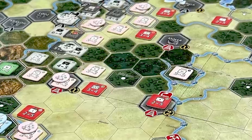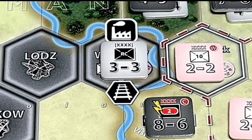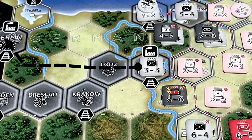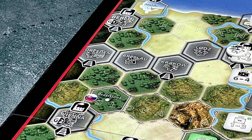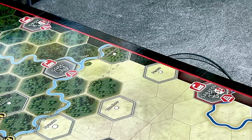In the initial supply check, the phasing player checks the supply status of his units, production centers, and rail yards. A unit, production center, or rail yard is in supply if it can trace a line of friendly control hexes to its supply source, either directly or through a supply link. Axis supply sources are any Axis minor capital, as well as Berlin and Vienna. The only Soviet supply source is Siberia, which is off the map, via supply links with Kirov and Saratov.